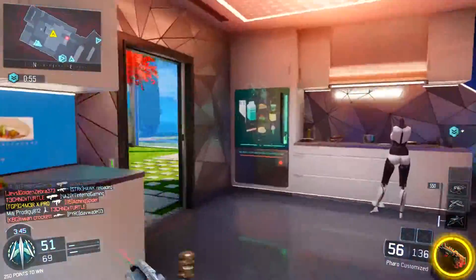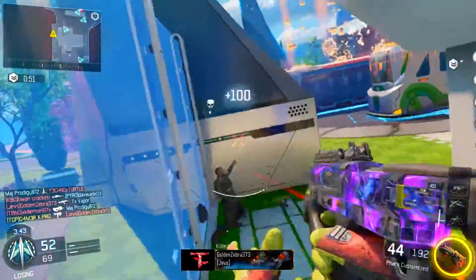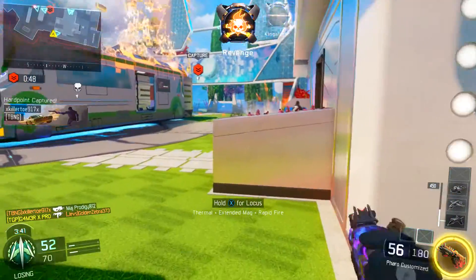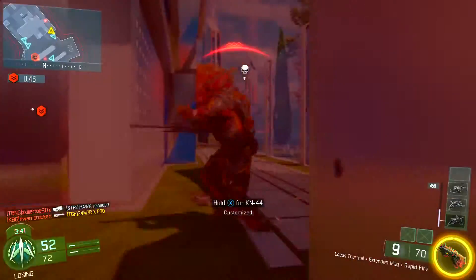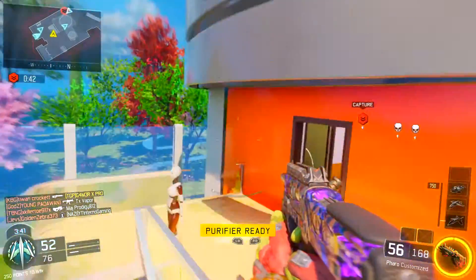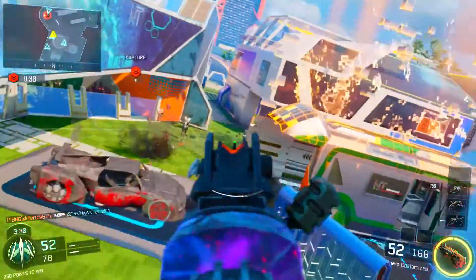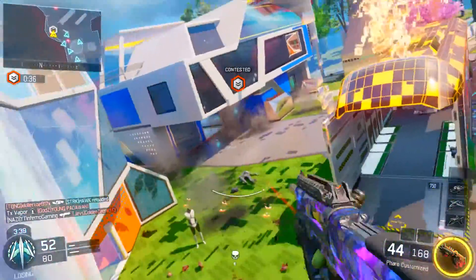For the third perk it's going to be Tactical Mask because I hate getting hit by concussion grenades or shock charges — it's so annoying. It disorients your screen, makes your aim blurry, and you can't even turn around. If a guy throws a concussion grenade and he's behind you, there's no way you're winning that gunfight — it's literally like your sensitivity is on one. Without Tactical Mask it's pretty much a guaranteed death.